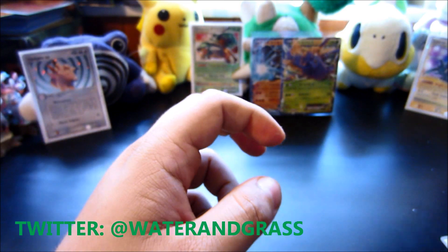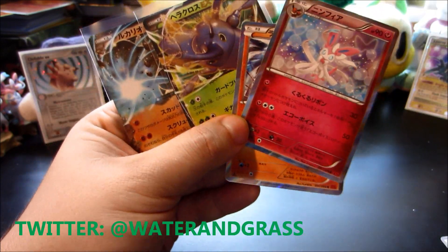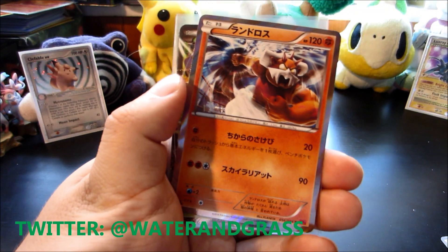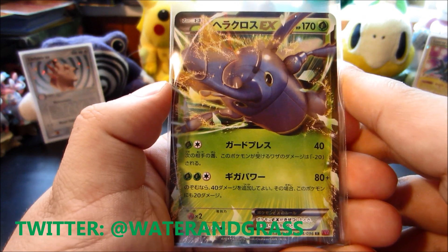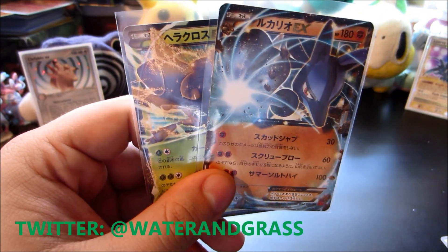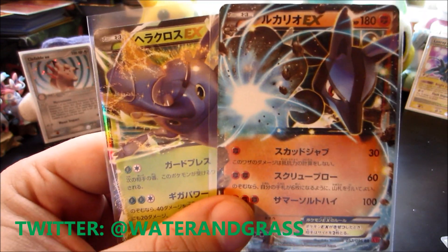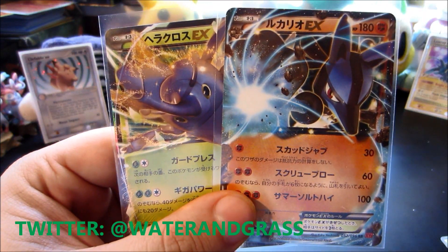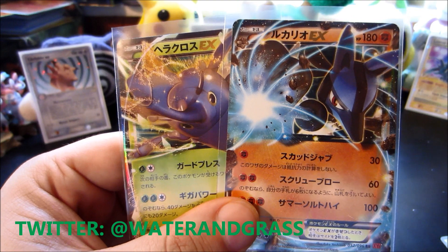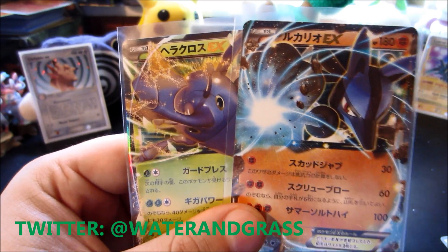So this box was absolutely incredible. Not only did we get the beautiful Hawlucha EX, but we also got two amazing holos in Sylveon and Landorus. And of course the best pulls were easily the Heracross EX and Lucario EX. Thank you guys so much for watching. Remember to give this video a thumbs up for these epic pulls — two EXs from eight random packs, that is awesome. Stay tuned for a lot more. I'm going to open up the second box next, and then the Rising Fist boxes after that. Subscribe, all that fun stuff. Have a great day wherever you are in the world. This is Wateringgrass, and I am out.